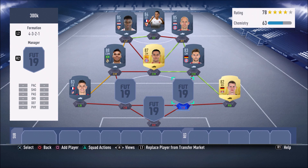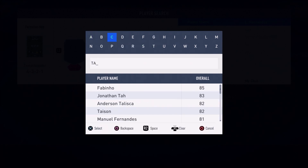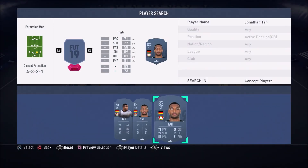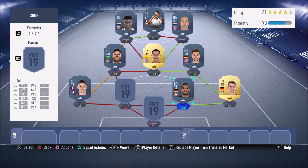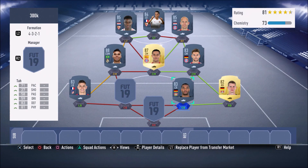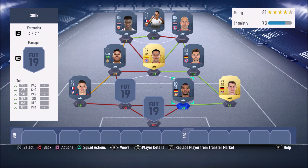Starting the center back partnership, we have a cheap overpowered beast in Jonathan Tar. He gets the job done: 71 pace, 83 defending, excellent physical. 88 standing tackle, 84 sliding tackle, 83 interceptions, 72 jumping, and 93 strength on an 83-rated card. He's only about 1.5–2k — an absolute cheap beast. You guys need to go get him.